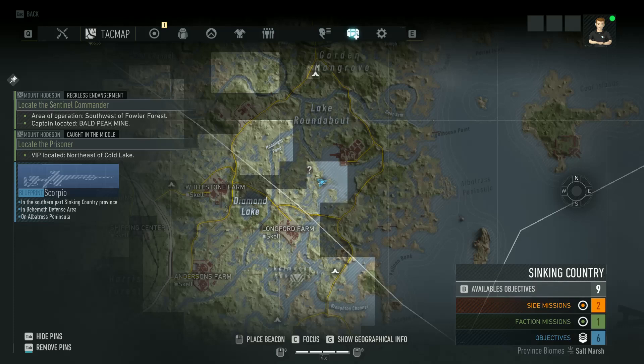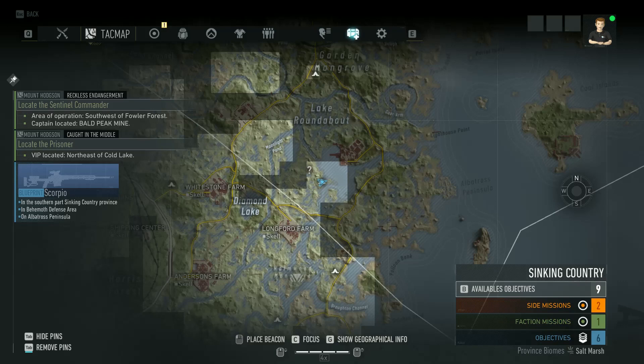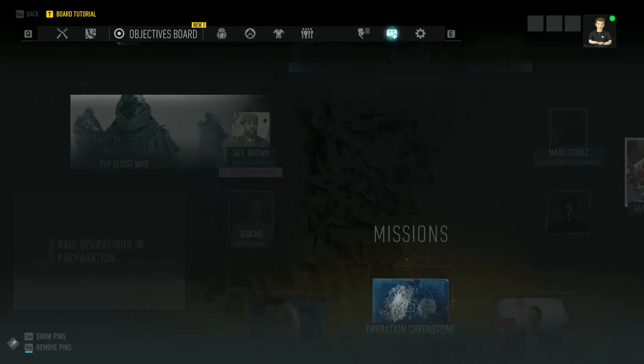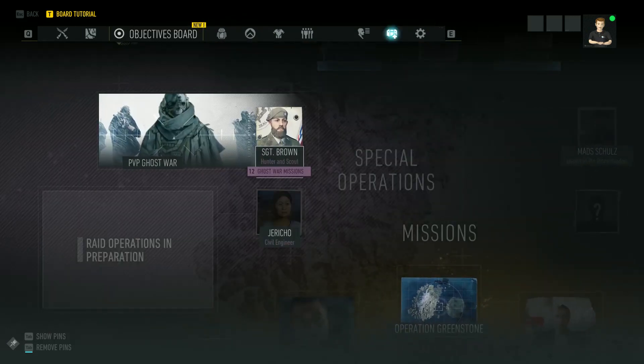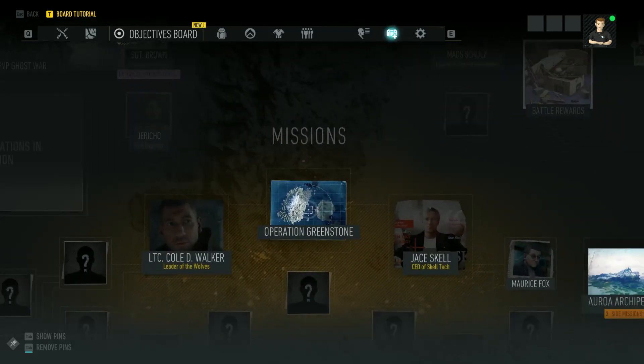I'm not going to be able to get there fast, but what you would do is actually find that Behemoth Defense Area — it's somewhere in this area — and that is how you complete those missions. I don't have anything over here because we're not into the Ghost War or the Raid, so we can't do anything with that.